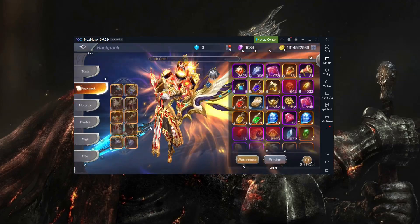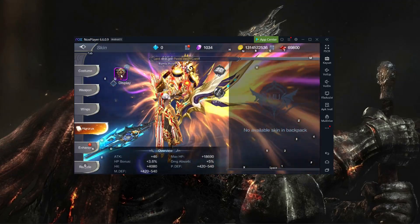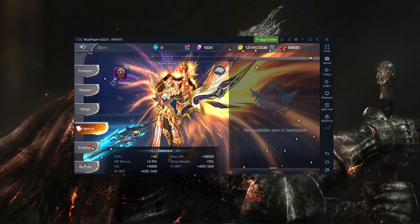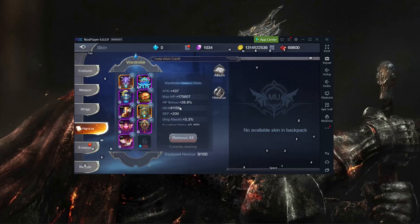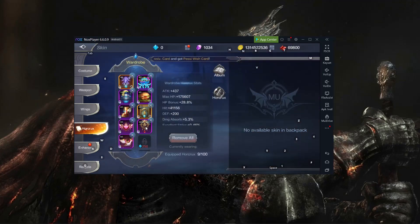The first one is Puru's Eye. If we go to the skin and horcrux, this one — the one I'm wearing — gives us 3.6% HP bonus and 5% damage absorbed, which is really great. You can actually wear both of them: one in your active skin and another in the wardrobe.